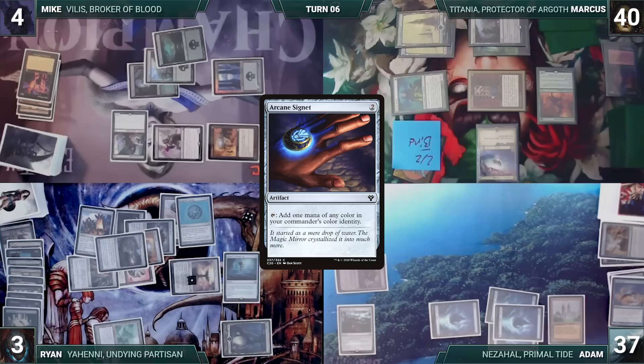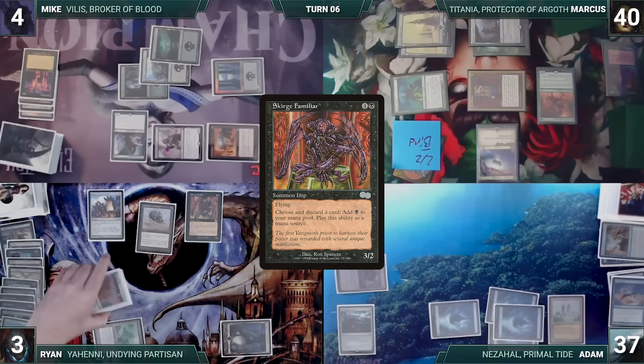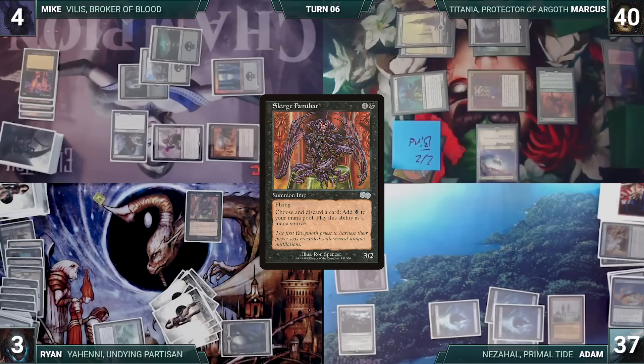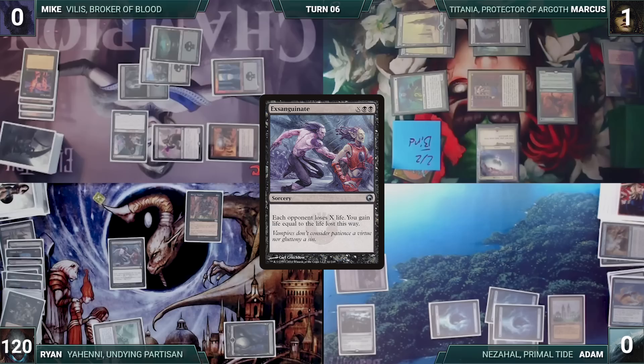Ryan casts an Arcane Signet, a Basalt Monolith, and a Defense Grid. He casts Praetor's Grasp targeting Mike, fetches a card from Mike's library, and exiles it face down. He sacrifices Conjurer's Bauble to Krark-Clan Ironworks for two colorless mana, then casts Mike's Scourge Familiar from exile. He taps and sacrifices every artifact he has to KCI — including KCI to itself — for 26 colorless mana. He discards 14 cards to Scourge Familiar for 14 black mana, then casts Exsanguinate where X equals 39. Ryan's opponents each lose 39 life — Mike and Adam die — and Ryan gains 117 life. Ryan was one card short of winning; he puts Marcus to one life, then regretfully passes the turn.